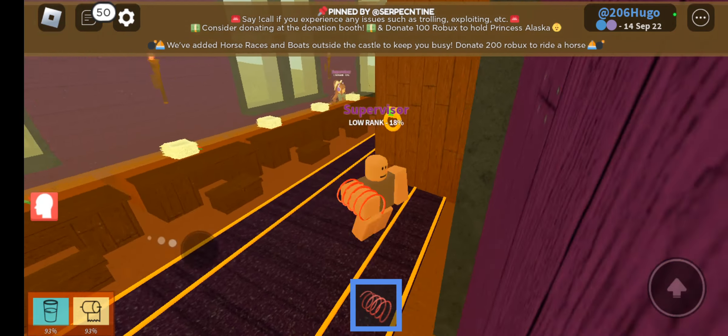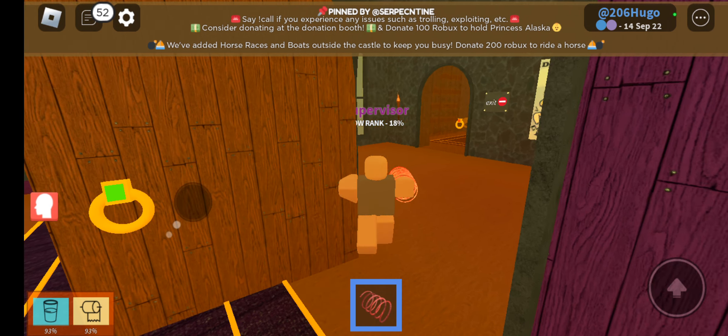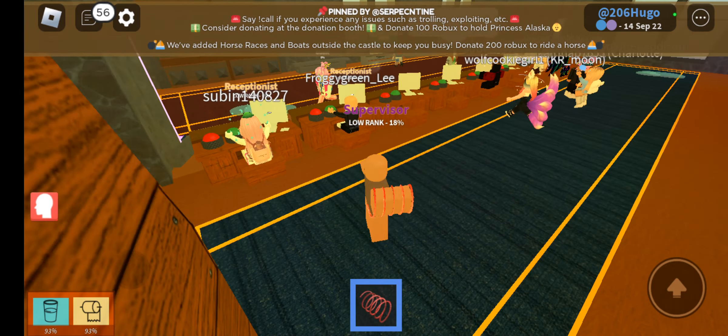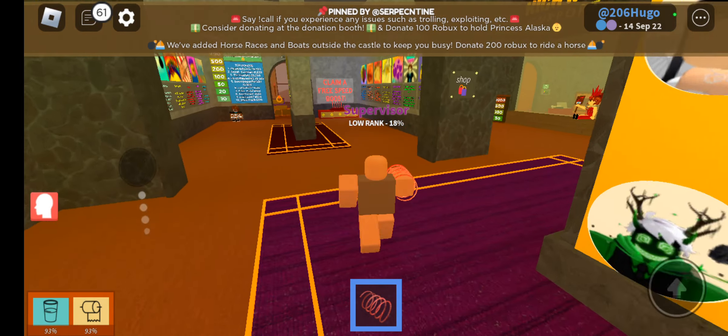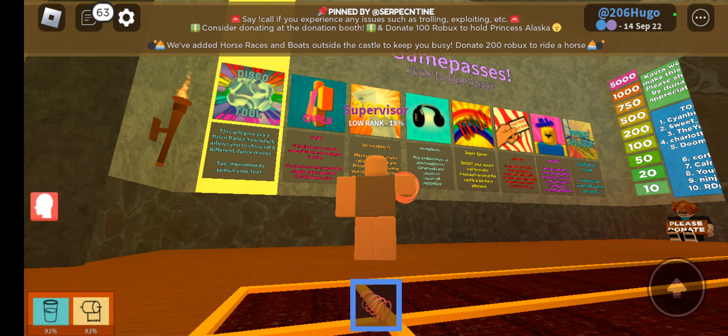These are the supervisor and receptionist rooms where they work, also the area where you first spawn in and start your Kavaro's Kingdom journey. Here is the shop where you can claim a speed coil and buy all kinds of various game passes, and also donate to the game to support the creators.